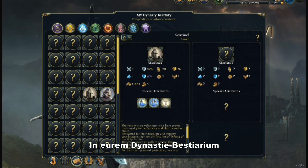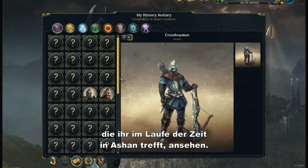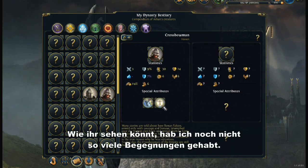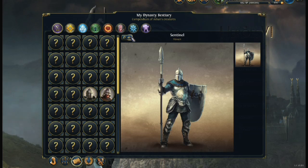In the dynasty bestiary you can view all the information on the different creatures you have encountered while wandering the lands of Ashan. As you can see, I haven't seen many creatures yet — it's time to do some serious adventuring.